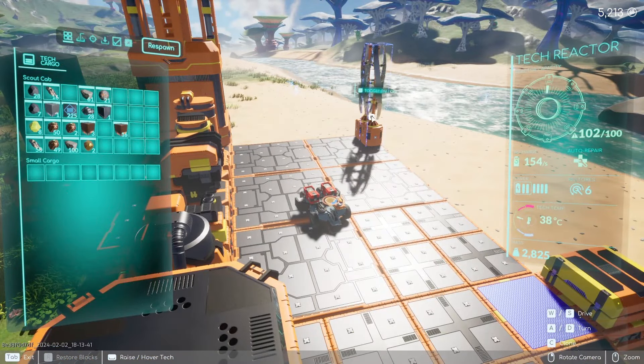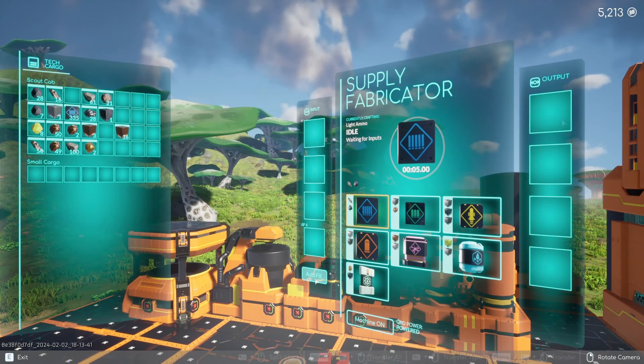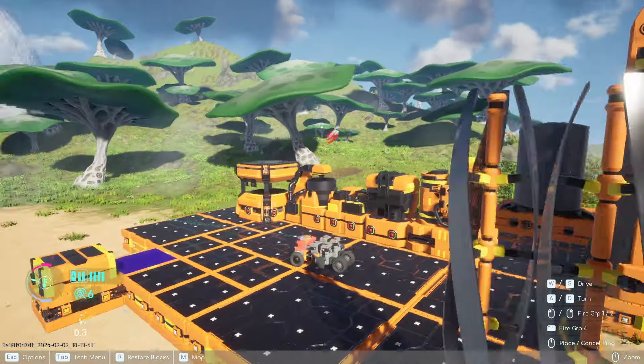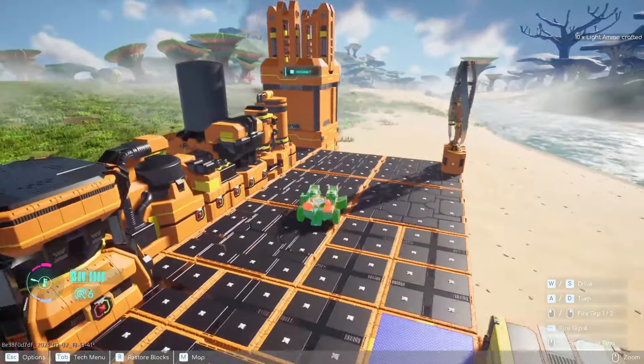From there, if you want to place it down, open up your cargo, drag and drop it, and it's in motion. For supply fabricators, say I wanted to make 50 rounds — I click autofill five times, turn my machine on, and it's going to make 50 rounds.